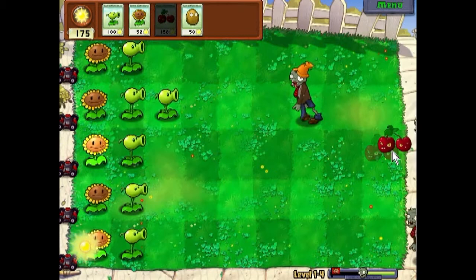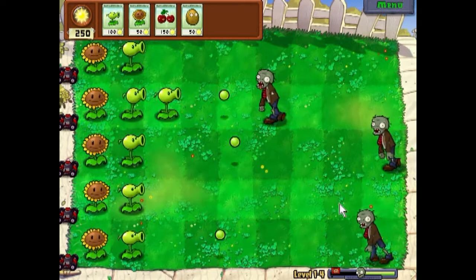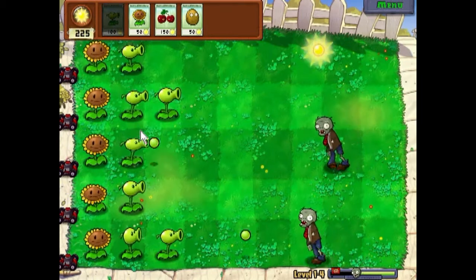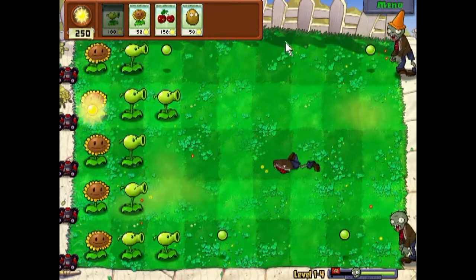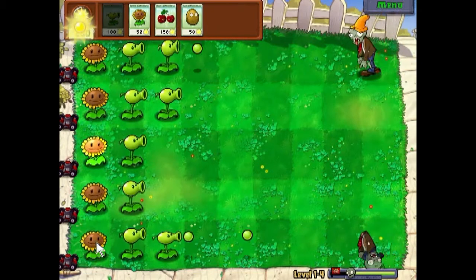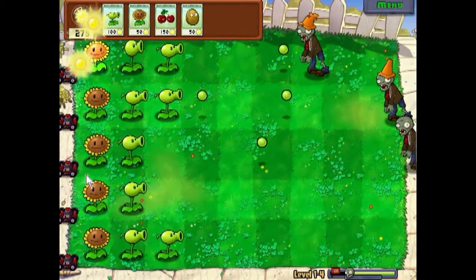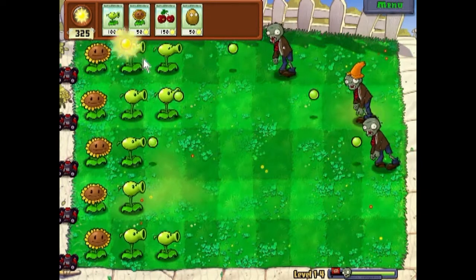You can use the cherry bomb in the very front lines — it actually explodes in a 3x3 radius, so if I put it here it would blow up all the surrounding tiles. Cherry bombs are good if you need a backup in an emergency. You don't want to rely on those though — they're a temporary solution to a permanent problem.